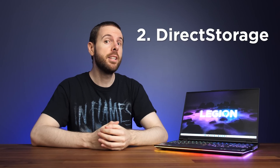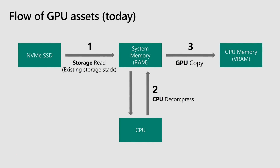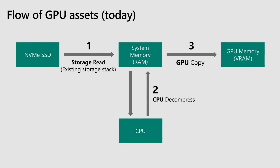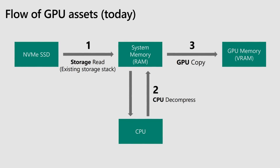The second feature is DirectStorage, and this is one that future games will benefit greatly from. Basically the goal of DirectStorage is to significantly improve game load times and other loading activities. It can be jarring when game assets suddenly pop into view as they're loaded from storage. This is how content gets from your SSD to the GPU in current games without DirectStorage — files are read into system memory or RAM and the CPU decompresses them before they end up available to the GPU.